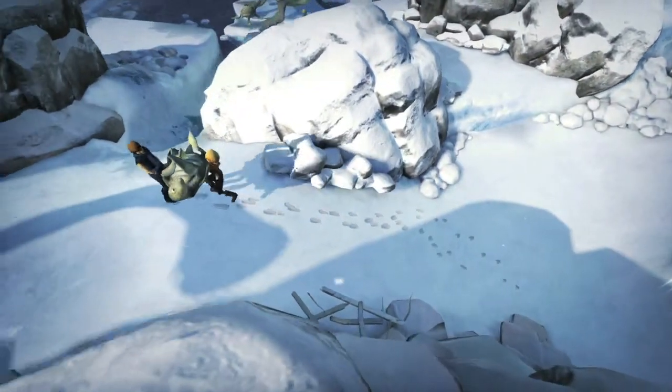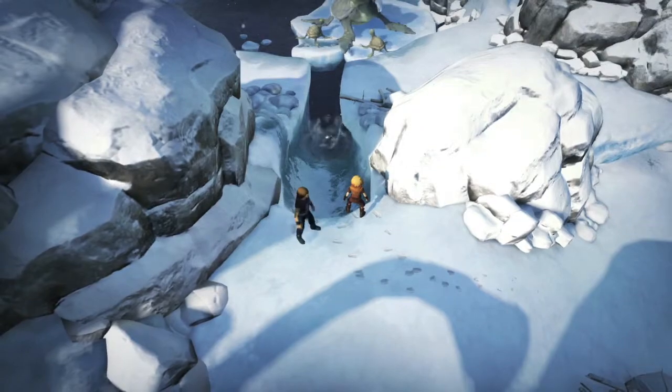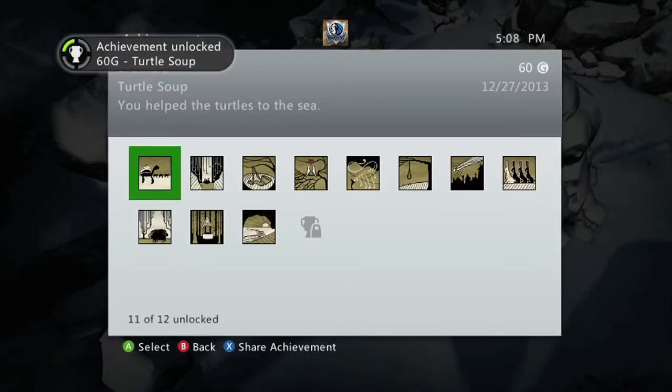Carry the turtle all the way back to the water and just toss him in. You should reunite the mama turtle with her three babies and get the achievement for 60 gamerscore. And that's all there is to it. Thank you.